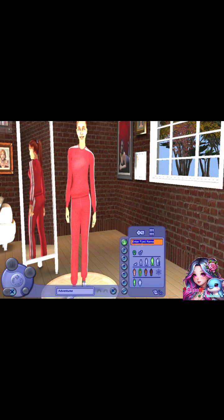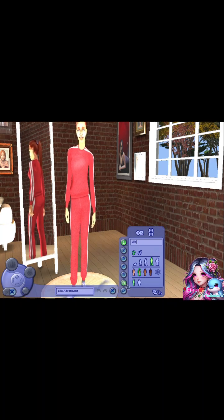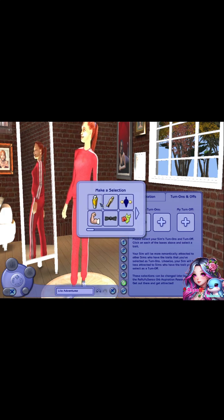Now let's create our female Sim. What should her name be? How about Lila? For aspiration, again Family. And for turn-on, we'll browse some options.